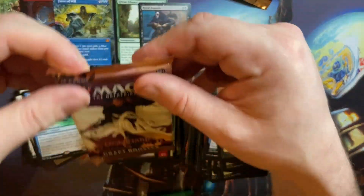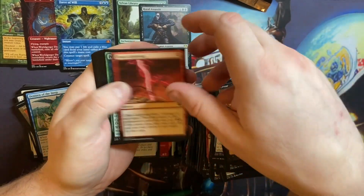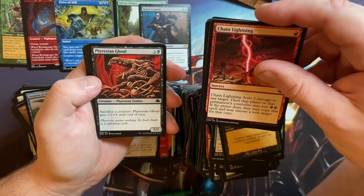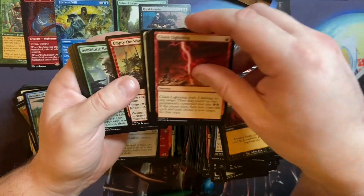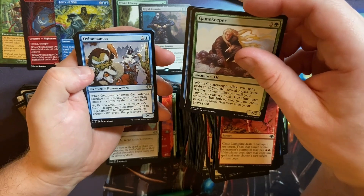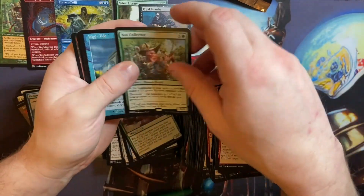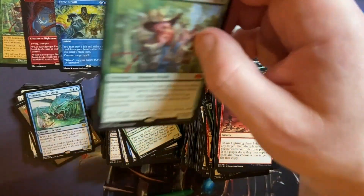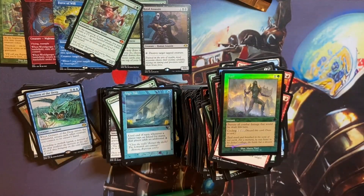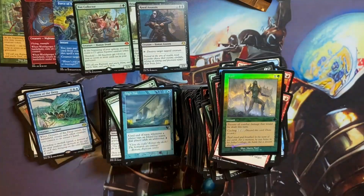Okay, last pack! Chain Lightning, Primal Boost, Erbog Uprising, Glimpse of Unmoving, Phyrexian Ghoul, Vigilant Sentry, Empty the Warrens, Symbiotic Beast, Gamekeeper, Confiscate, Ovinomancer — I keep saying it wrong, whatever it is. Oh look at that — rubbish duplication! The bloody Nut Collector again, High Tide in the retro, and then Lull. This box is laughing at me — a repeated Nut Collector is just utter cack.